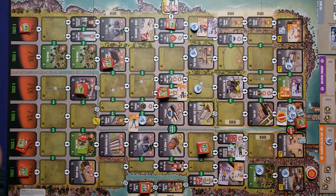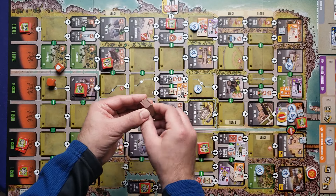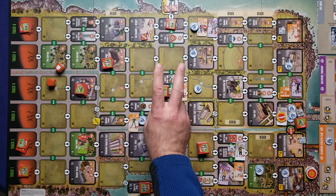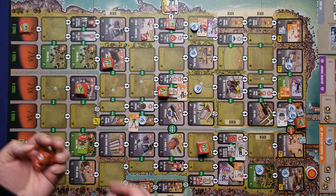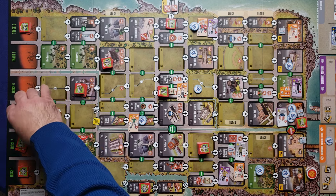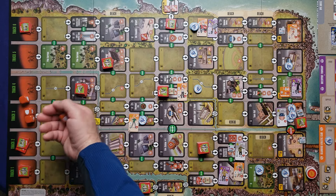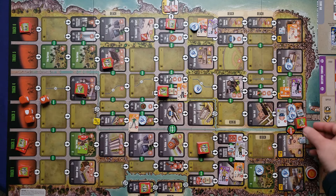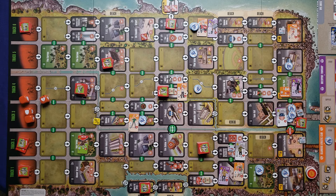Resolving combat: Sid rolls two dice, blocks one point of damage, but the stack of eight in a building area does two damage according to the chart, so he still takes one hit. The next combat uses the Hero of the Day with combat value four — his misses are always defense. He rolls three blocks and a critical hit, rerolling the critical for another — then rolling again for four total damage. The five-tile stack is reduced to one, and the Hero blocks all incoming damage. Adding two biohazard cubes to the bag for both combats.